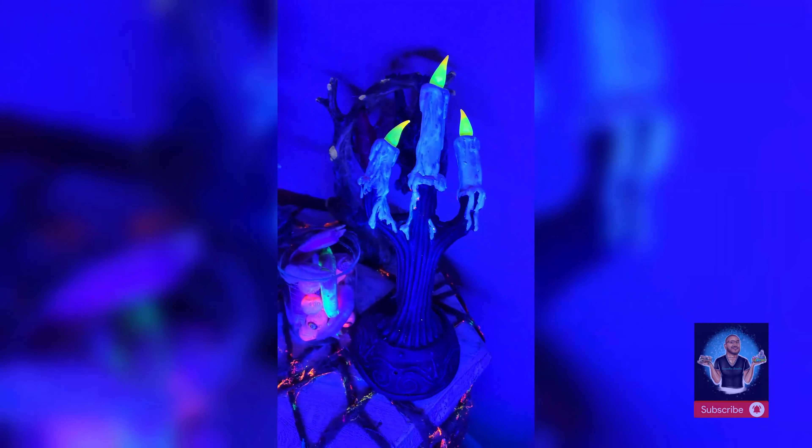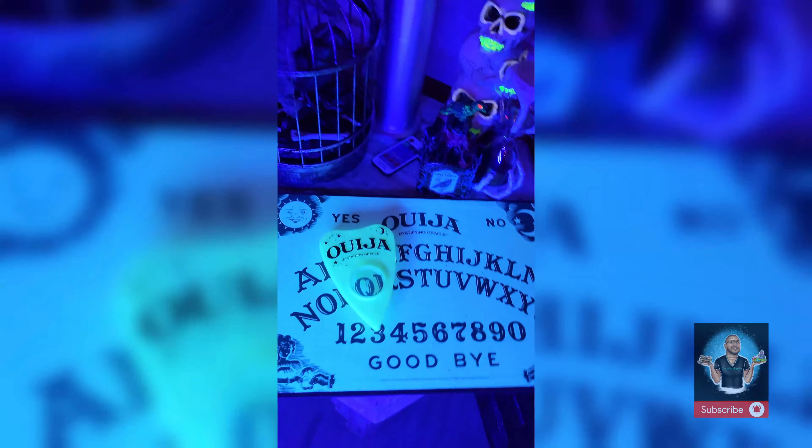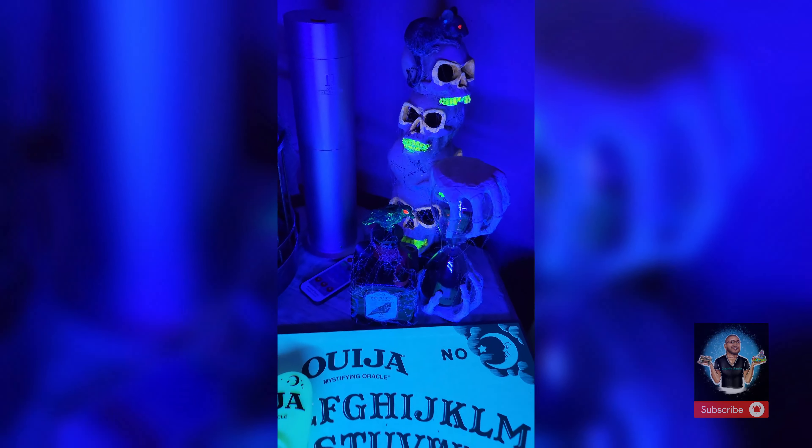Over here we have this netting which I've painted with black light paint — you have some fingers, this beautiful mirror, a bat right there. Everything is painted, every detail, and when you remove the black light it looks really natural as well, which is pretty awesome. Here we have the Ouija board — we do not play with it, it's just a prop. We have a crow, a bunch of cute props, and this guy opens and closes and pops up — he was from Spirit.